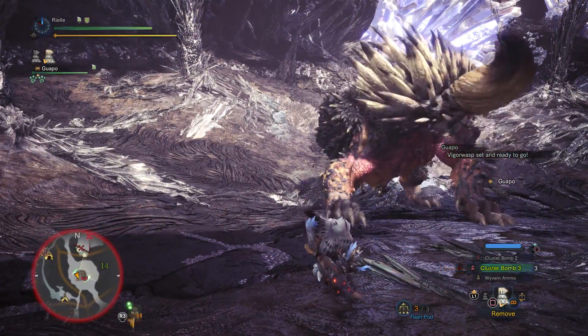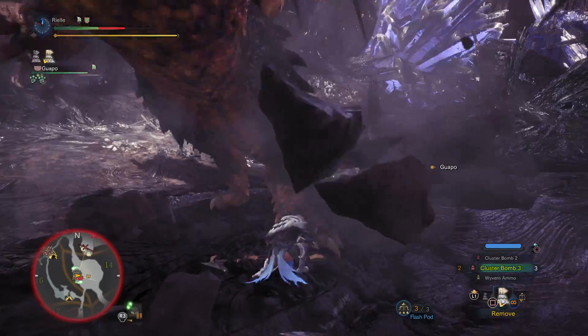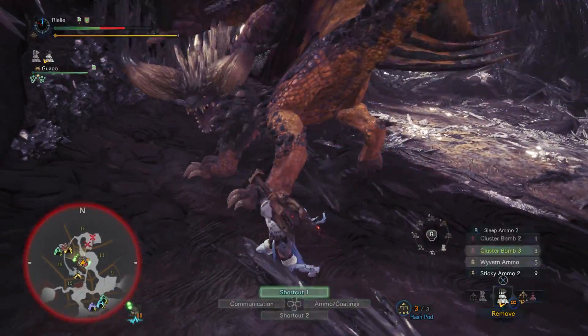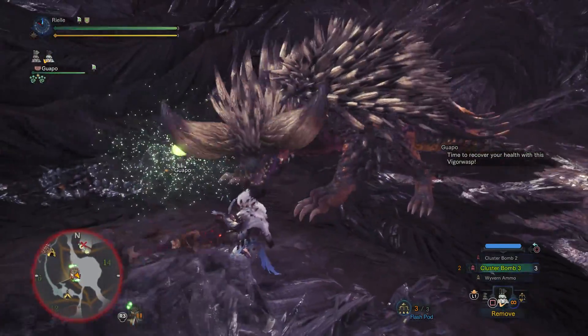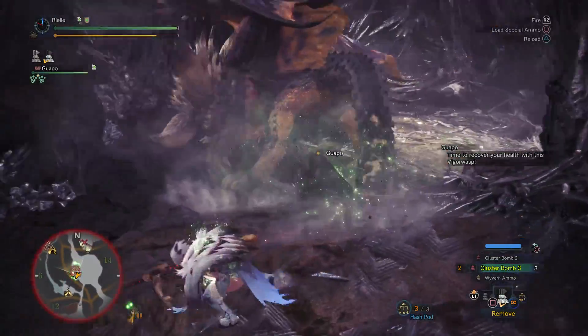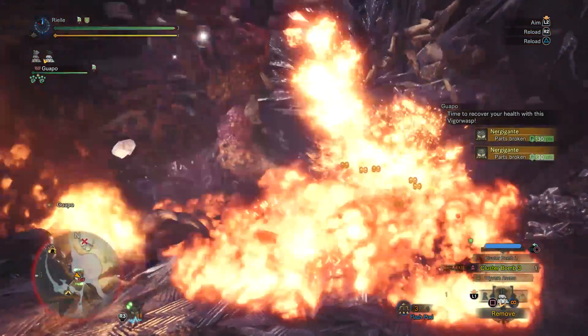Clust is affected by item attack buffs, and anybody in their right mind would be using the Rocksteady Mantle when they're clustering. But I figured since raw actually boosts the damage on clust, why don't I try the Evasion Mantle?